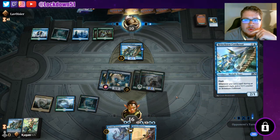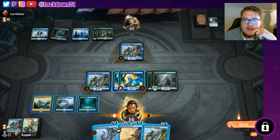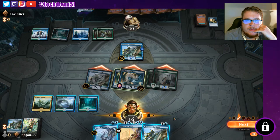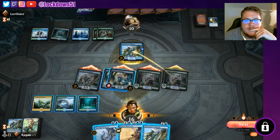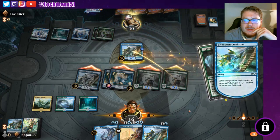We will attempt to put down a Brineborn — they allow it. Now they can definitely just eat a creature straight up. I think I'm all right with that; I just want to keep the pressure on. Going to damage — what are you gonna flash in? There's a Nightpack Ambusher — all right, cool.